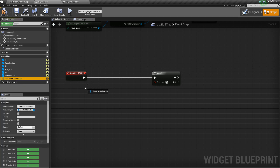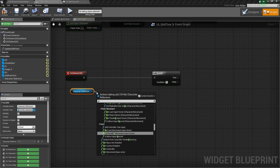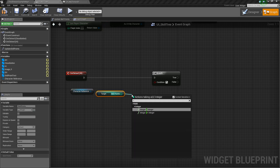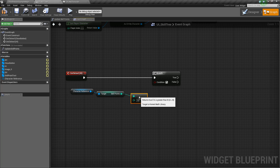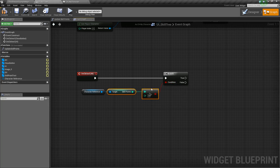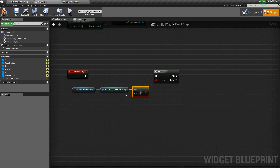So we'll take the character reference, drag out, get our Skill Points, and check if this is greater than zero. Because if it is, we have enough skill points to purchase it. And if you want to make different skills require different skill point amounts, you could do a similar thing — maybe check if we have greater than two if it requires three skill points. Anyway, we'll leave that at zero.